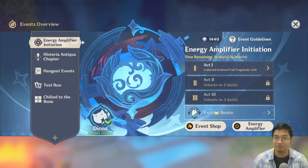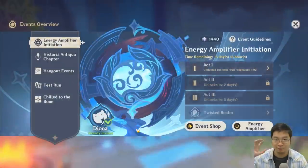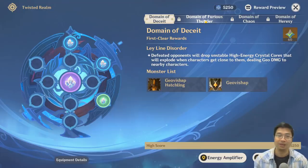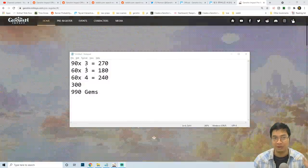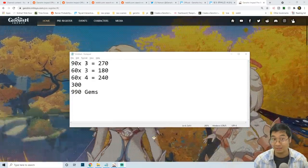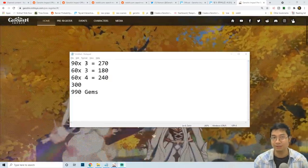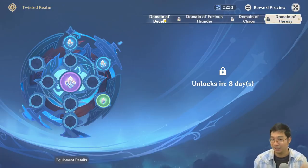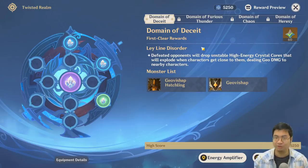The last part of the promo gems comes from the final co-op domain, which you can play solo or multiplayer — the Twisted Realm. After completing your first day of the chain quest, you'll face four different domains. Within those domains you can socket your ruins for better strength. For each clear on the first day you get 60 promo gems across four domains. The event also unlocks further on day two, day five, and day eight, giving you all the remaining promo gems.